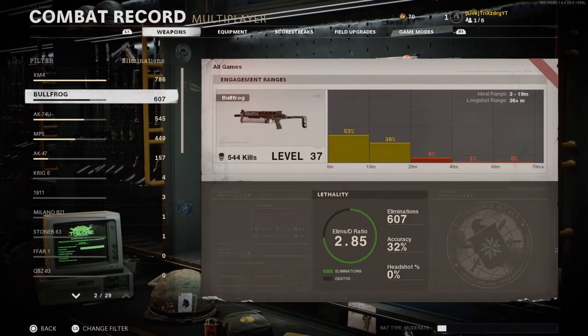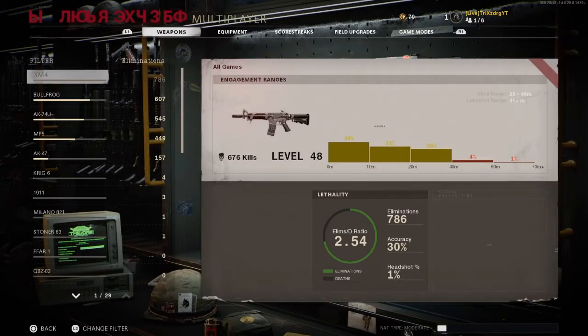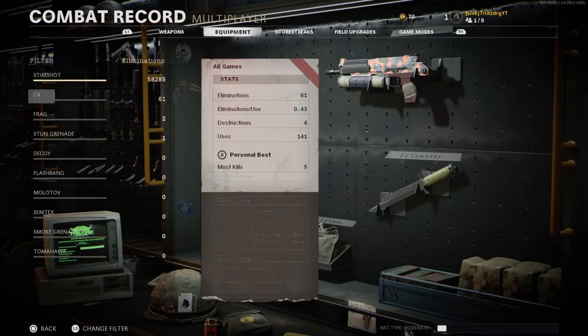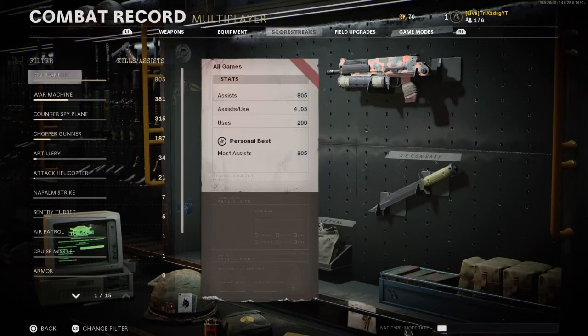My second most used gun is the Bullfrog — I have a 2.85 KD with 607 eliminations. My third is the AK-74U, I have a 3.52 KD with 545 eliminations. For equipment, Stimshot is mainly the one I use — I used it 992 times.